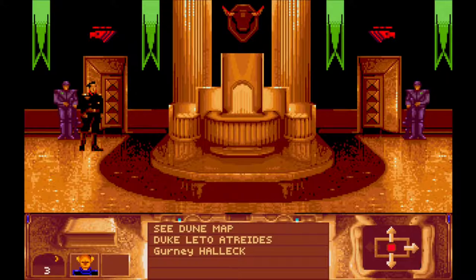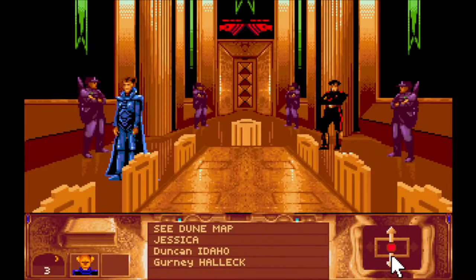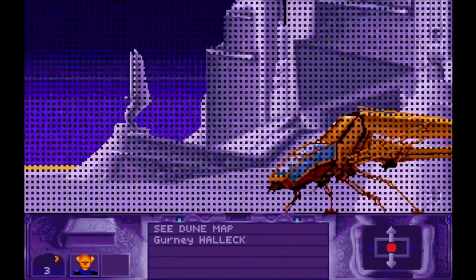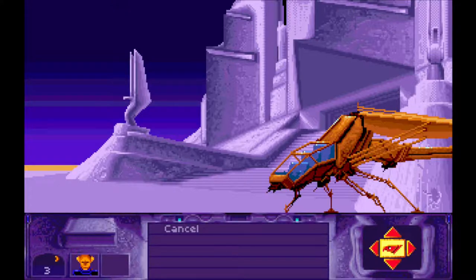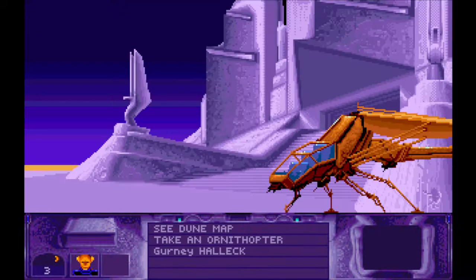I'm going to back out of the room slowly so we can get a bit of breathing space there. Let's check in on the balcony to see if there's anything happening there - there isn't. And then we'll head back through the building. Hi Mum. Hi Duncan. And we'll go to here, take our Ornithopter. It looks like night is falling. And we want to go to Karthag Turek, please.